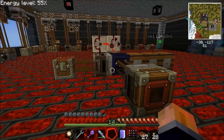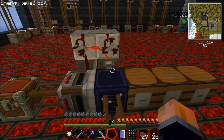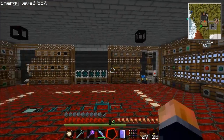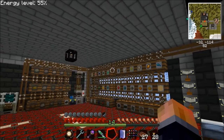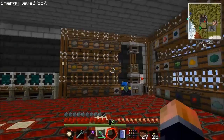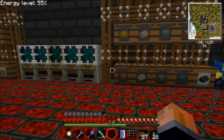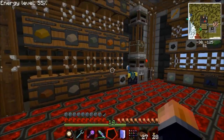Hello there, Akko here. This video is a precursor to a factorization router sorting system I'm going to make. My current sorting system uses red power pneumatic tubes which are very good, but with the barrels it kind of spreads the barrels out a bit. What I want to do is make a more compact design using the factorization router so all the barrels can be touching each other.